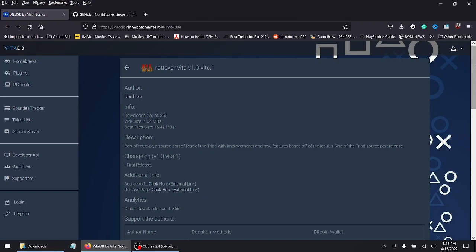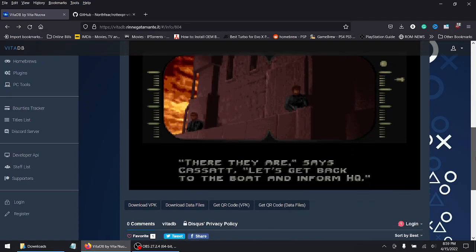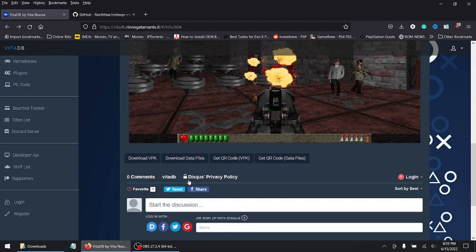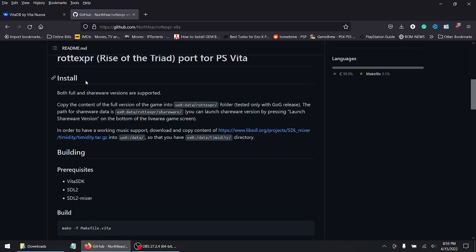Here's the site for Rise of the Triad. I'll leave this link down in the description below. You want to download the VPK file, which is super small, and you want to download the data folder if you don't want to follow the steps I'm doing. I've already downloaded both files. The second link I'll leave in the description as well. The full version I have is the GOG version — I haven't tried Steam or anything else, but the GOG version works fine.